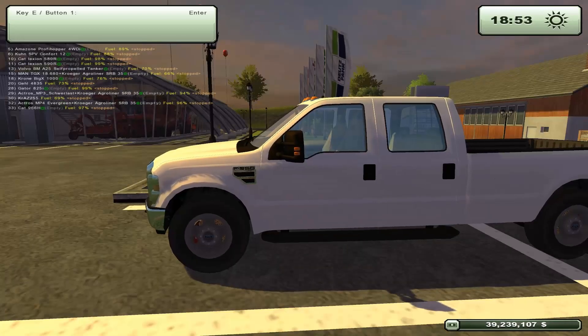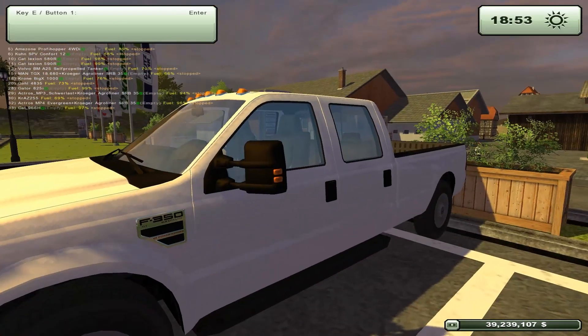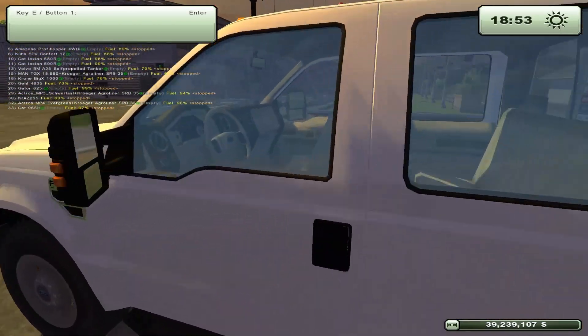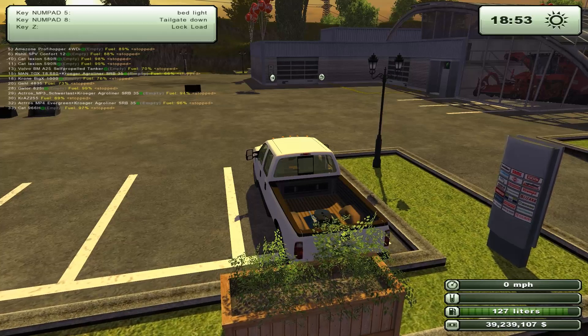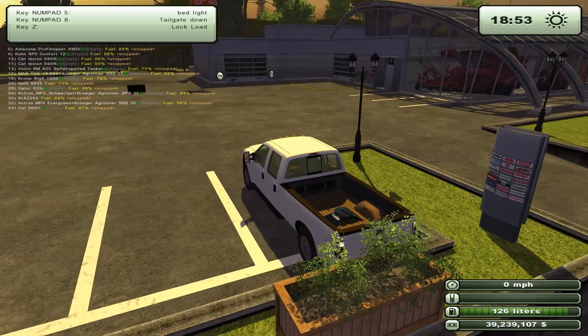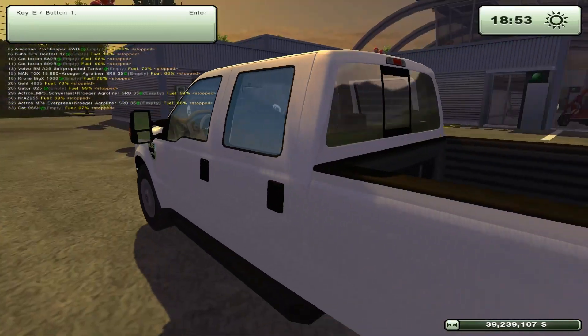We're back in the game with the FS UK manual ignition mod. You can see right now the truck seems to be moving slightly — it's backed up in here, so it's not moving yet. Let's get in. The reason I know it's the FS UK one: when I hit Y, you see that little preheat symbol that appeared at the bottom? That's indicative of the FS UK one. Now we're going to move this truck — jump out. Oops, it turned off. Jump out.